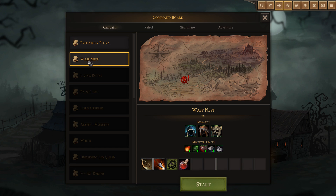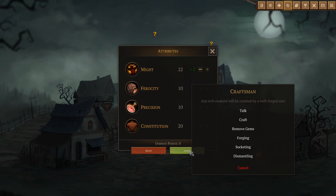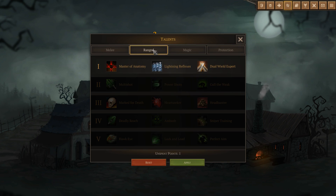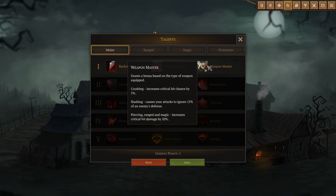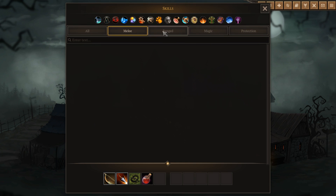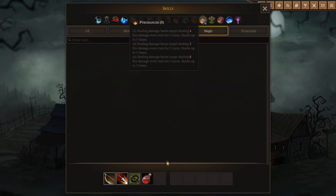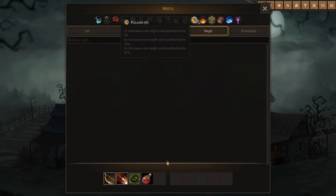We have a wasp nest apparently out there somewhere. Let's go deal with that. I would like to add an attribute point into Precision - actually I'll just take the damage, critical strike. For talents: when you kill an enemy, increase movement speed for two turns. Bonus damage on ranged weapon equipped. Ignore 50% - increases critical hit, sure, I'll take that. I want some magic. I'm a hunter, so at level four I can summon owlbears. I want that.